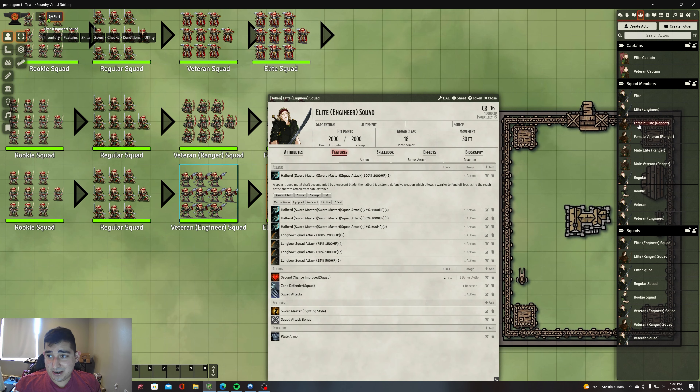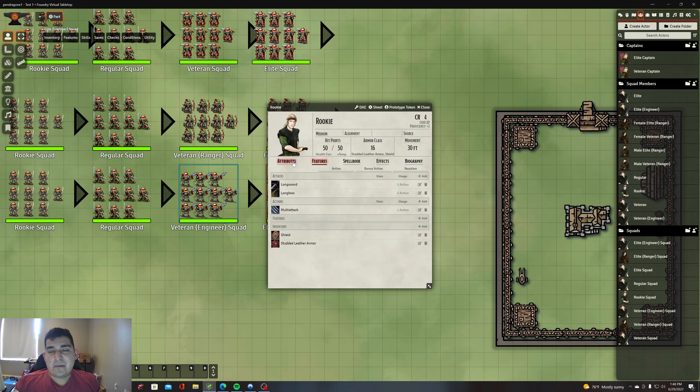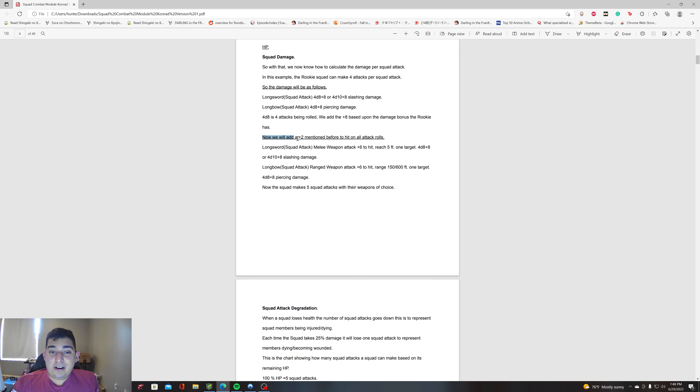If we pull up the rookie stat block, he has +2 to his damage from strength on his longsword. If he had magic or other things, that would add to the bonus as well. We then add the +2 mentioned before to all attack rolls, so now his longsword attack is +6 to hit, doing 4d8+8 or 4d10 slashing damage. The longbow is the same: +6 to hit, 4d8+8 damage. The squad makes five squad attacks with their weapon of choice.